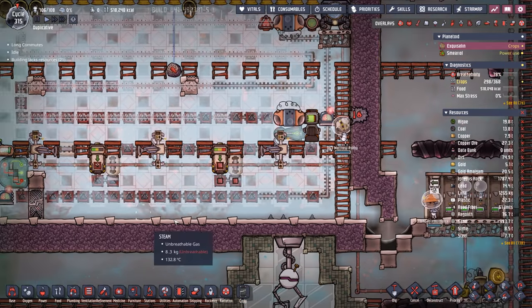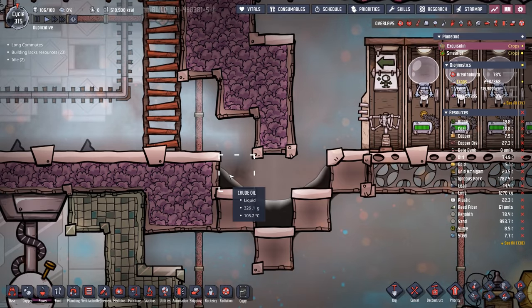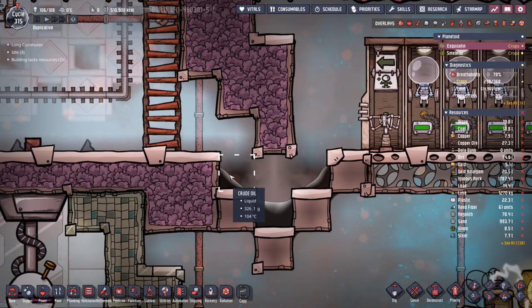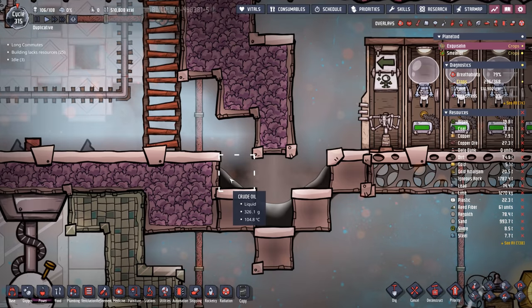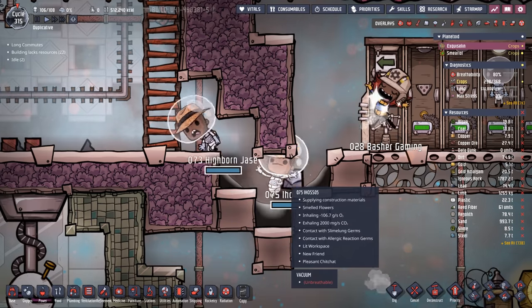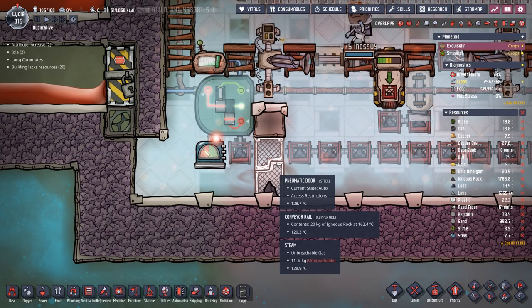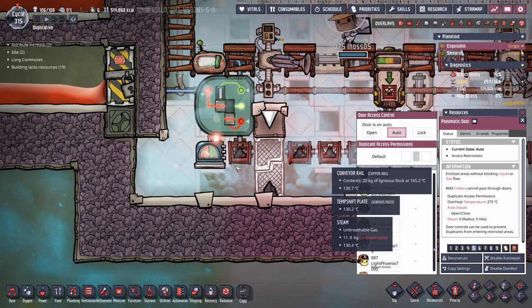A dupe picked up some igneous rock sitting around at about a thousand degrees, then got called to lunch and dropped it right in the crude oil, causing the crude oil to flash to sour gas. It was a whole thing. We got it fixed — we added a door and a tile so there's no way via access controls that a dupe can come in here and grab that igneous rock again.